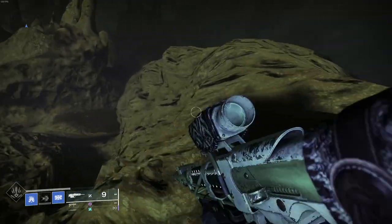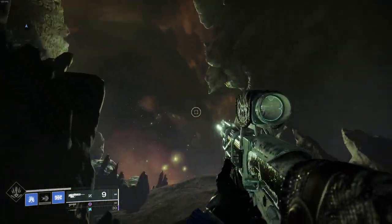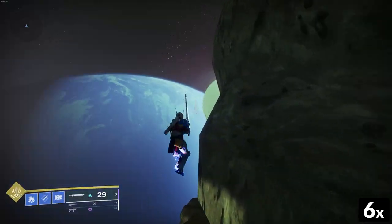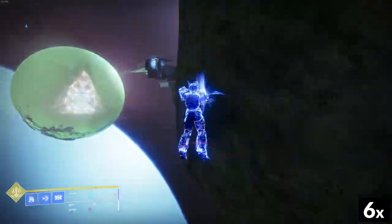This entire cave system has been added to the Helm, and if you navigate over here to the empty space and jump off, you will be able to look back and see the Helm. You'll be able to see Asha, the fish tank, the Traveler, and all that fun stuff.